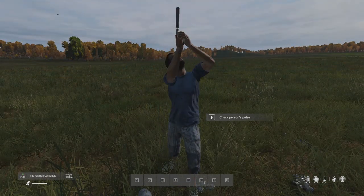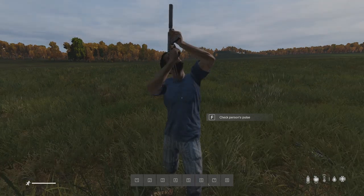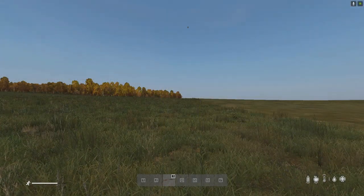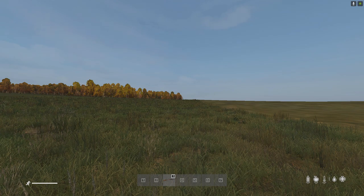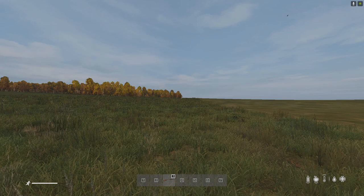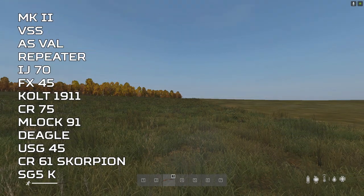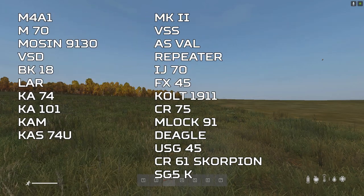Another example of how suppressors make your weapon hard to identify is the fact that all pistols apart from the Deagle sound the same with suppressors, and all the SMGs have very similar sounds to the pistols when suppressed too. When we sample above 50 metres with suppressed weapons, identifying which weapon is which at this range becomes almost impossible, because most suppressed weapons in DayZ sit in just two sound groups at this range. Group 1 contains these suppressed weapons, and Group 2 contains these suppressed weapons — most of the weapons in DayZ split into just two different groups when using suppressors.